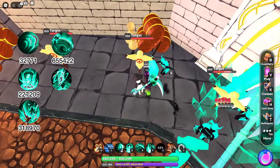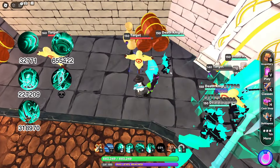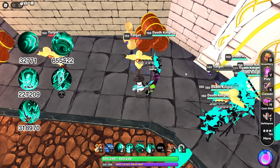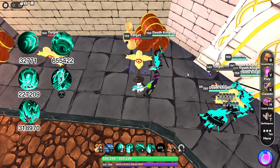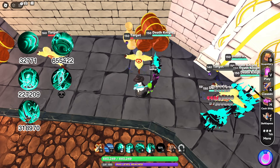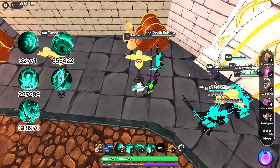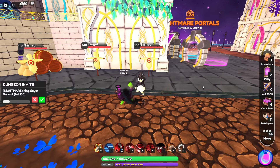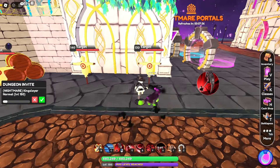The ultimate, Undead Army, summons 10 death knights which attack for a grand total of 12 times during their lifespan. The death knight's attacks deal 57,798 damage on the first attack and 28,899 damage on the second attack, alternating back and forth. The total damage calculated was 520,182 per summon.